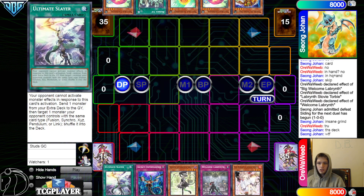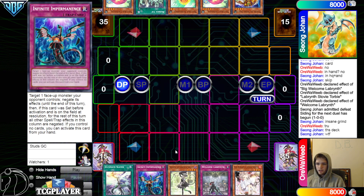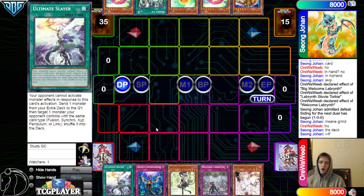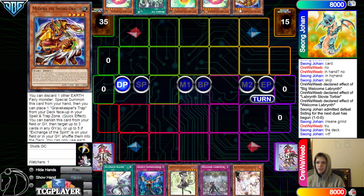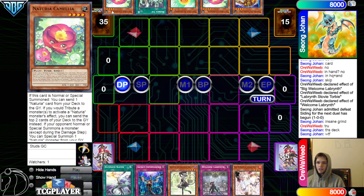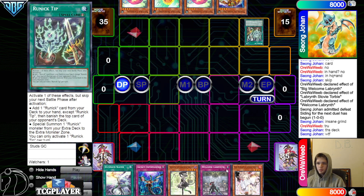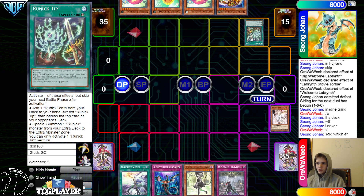Game 2: we're going to see Runic and Naturia go first. Opening hand: Ultimate Slayer, Imperm, Ariana, Welcome Labyrinth, and Ash. We haven't seen Ultimate Slayer at all since its release — it had so much hype behind it. The opponent has Medora, Camilla, Sunflower, Runic Tip, Camilla. The Medora and Caldo will be pretty good against this deck. Activate Tip, chain Ash.